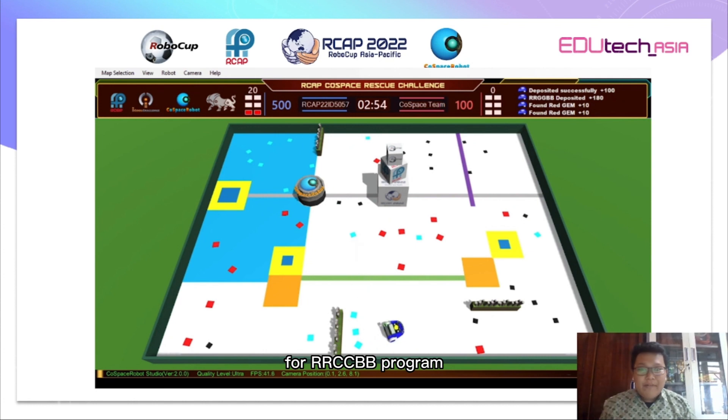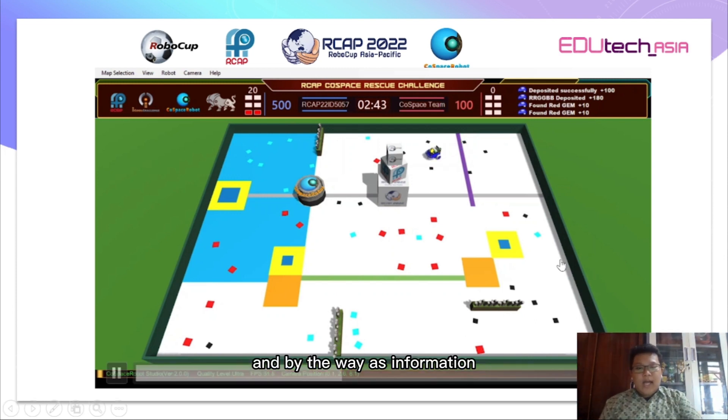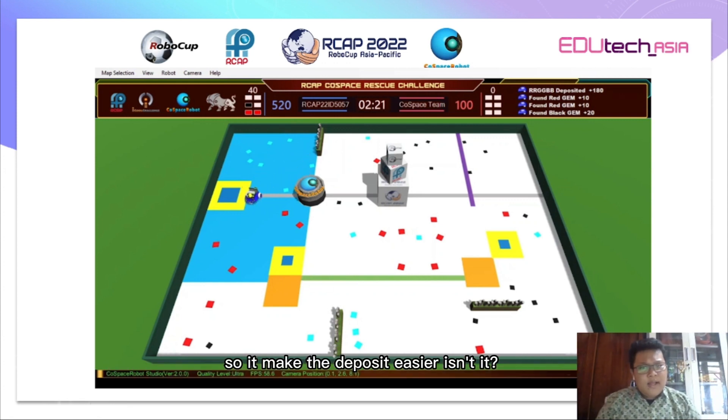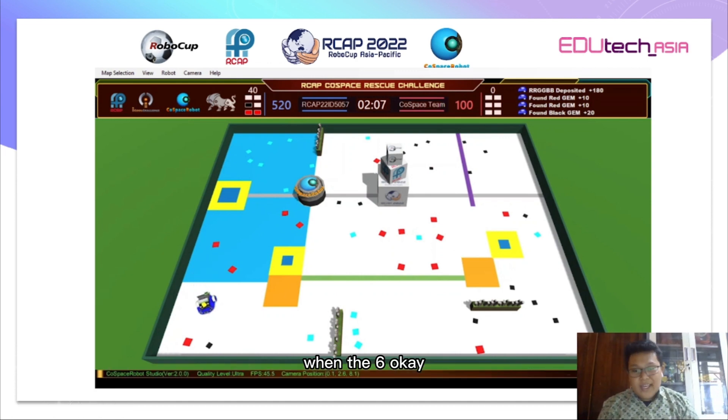For the RRCCBB program again: two reds, two blacks, two cyans, then deposit. By the way, I use the purple marker and the green marker here to make depositing easier. I detect them with the RGB sensor — for purple I just turn the robot down or below, and for green I just turn it to the left. This makes the deposit process easier: just track here left, track here down.